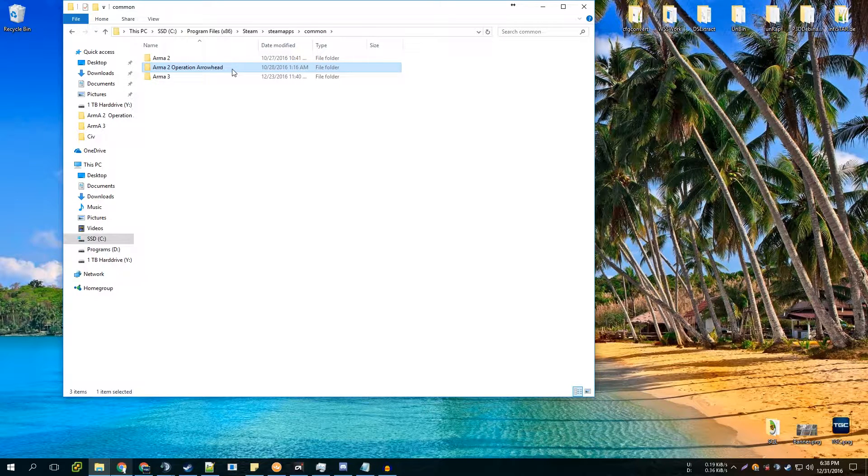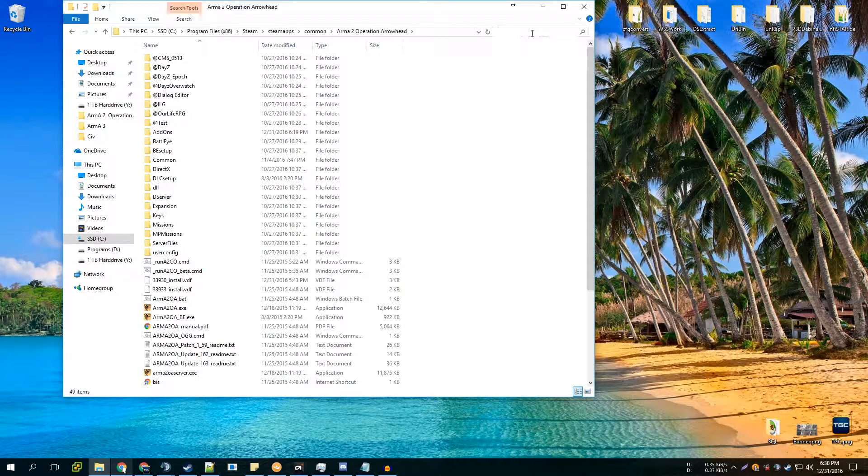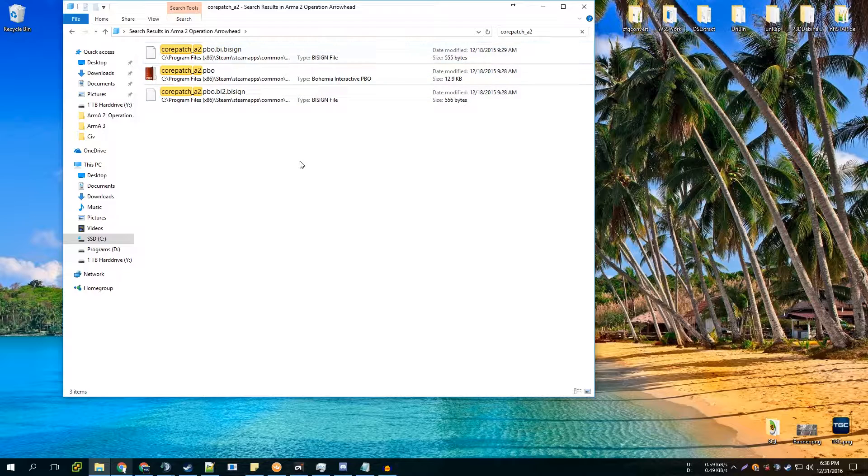Now go into the ArmA 2 Operation Arrowhead folder and look for the same thing — search for corepatch_a2. You'll find the same three files. Not everyone will have these here; it depends on whether you copied your add-ons folder or not. If you don't have them, don't worry. If you do, go ahead and delete those as well.